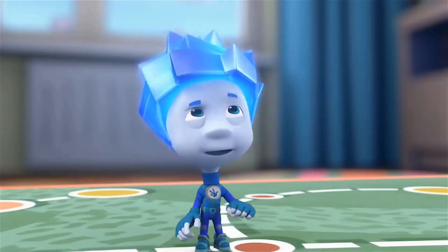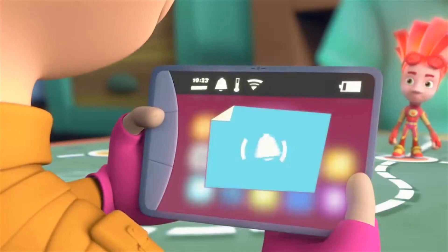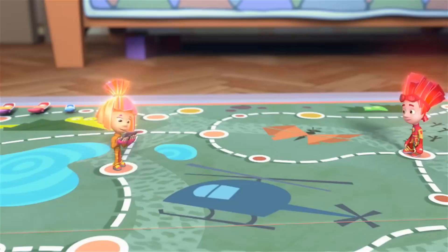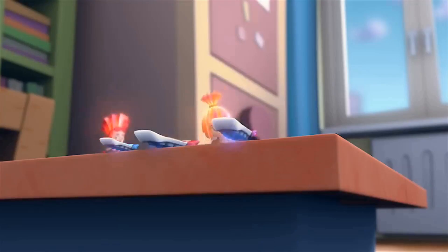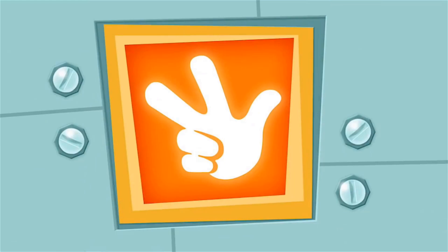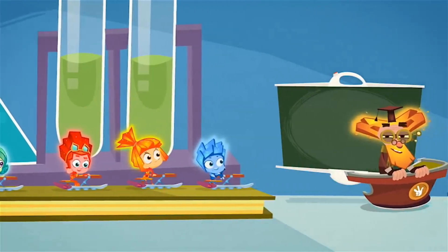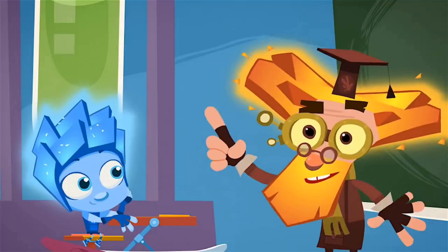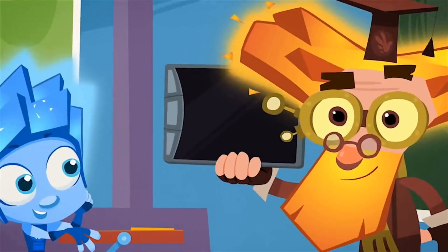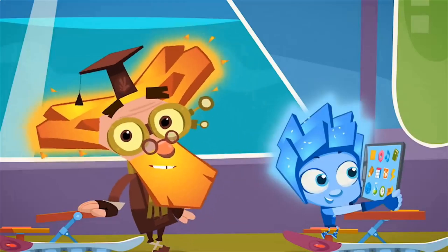Fire? What was that? The alarm on my fixie tab! Our lesson is about to start! Hurry! What about the game? Later! As soon as young fixies enter their first year of fixie school, everyone gets their own fixie tab. It's a little computer that can do almost anything at all.